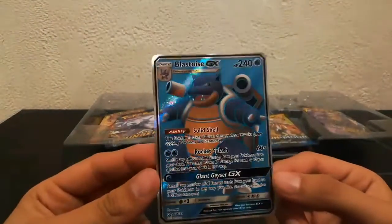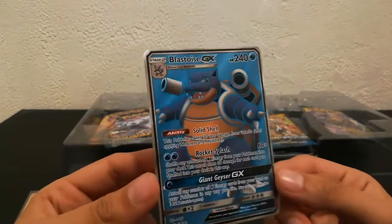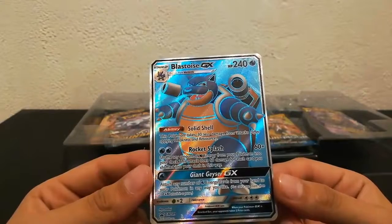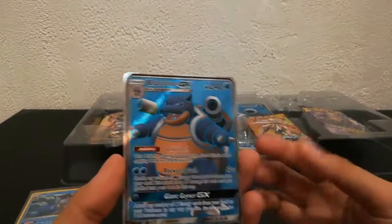And we got our Full Art Blastoise EX. Look at that — it's lineless and it looks clean. It's just a regular Pokemon card, but it looks like artwork. That's what it looks like.